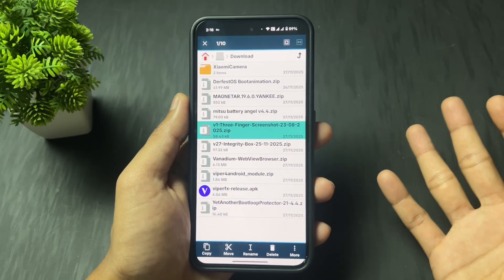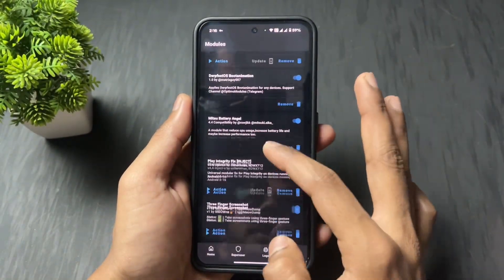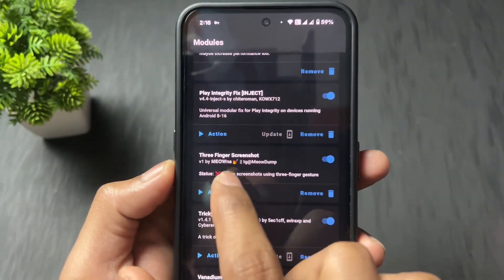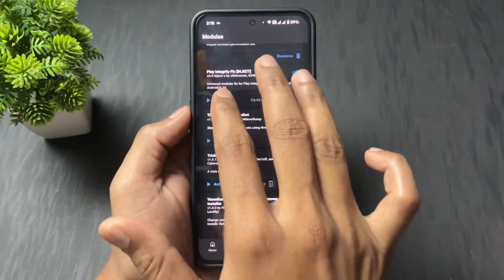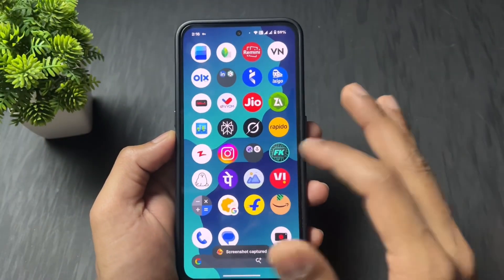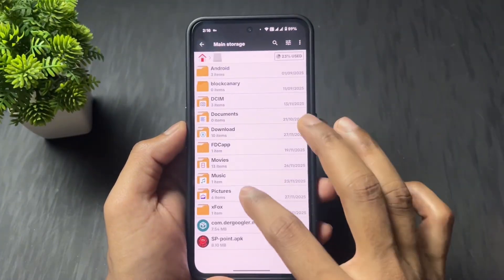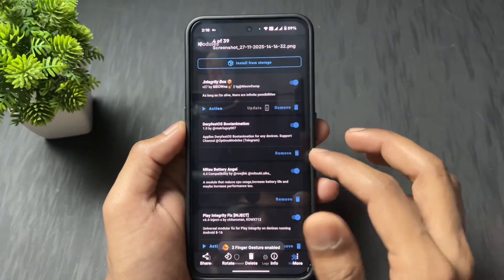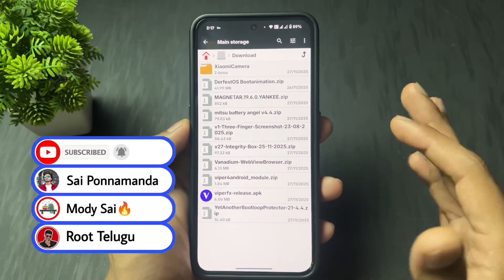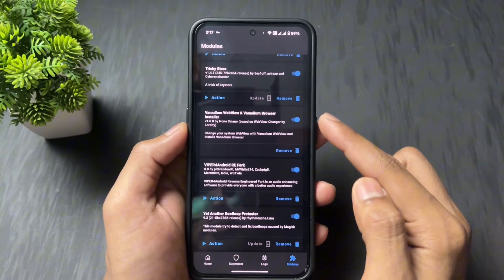The next module is Three Finger Screenshot. As the name suggests, this module lets you take a screenshot using three fingers if this function is not available in your stock ROM or custom ROM. When you take a screenshot, the pop-up option appears saying screenshot captured, and it works without any sound. Let me show you this screenshot — okay, it's captured properly.